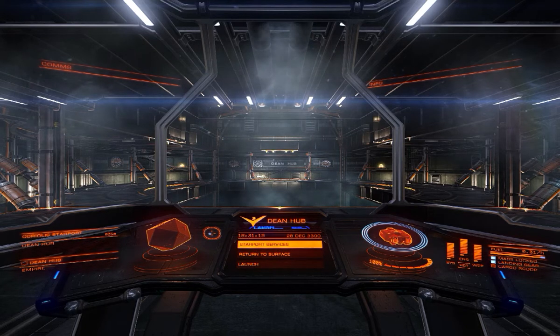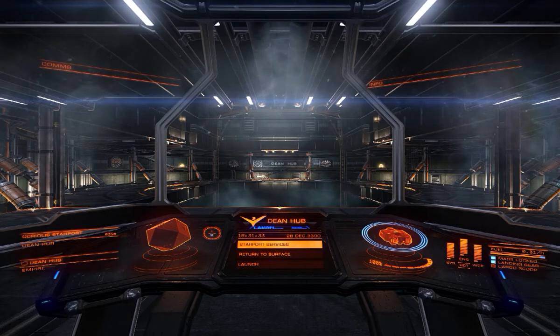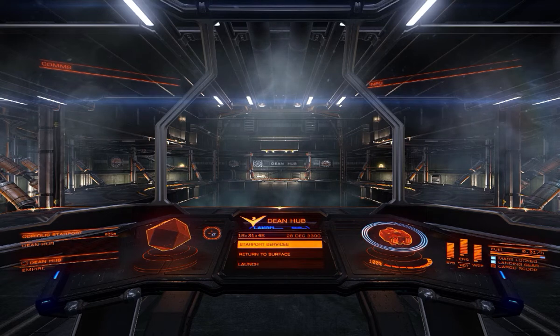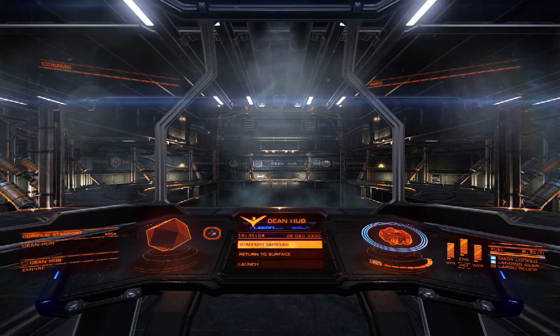We're currently docked in the hangars at Dean Hub. As I said in the previous episode, my course is already plotted in. But I thought I'd take you through very quickly how to exit a port. I'm using the standard keyboard mappings, flying by mouse. I've got a three-button mouse — left, right click and a central tracking wheel in the middle which I can click as well. I'm using all the standard keyboard settings that come with the game.